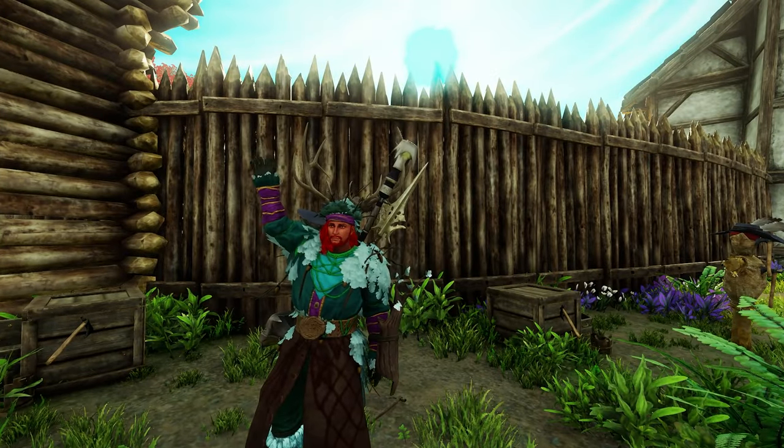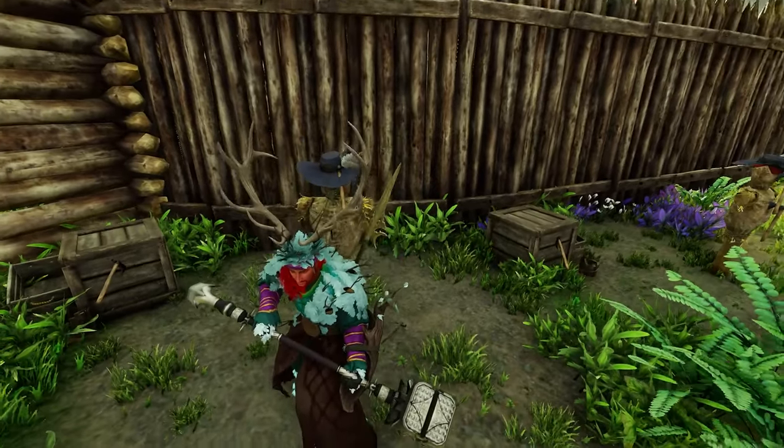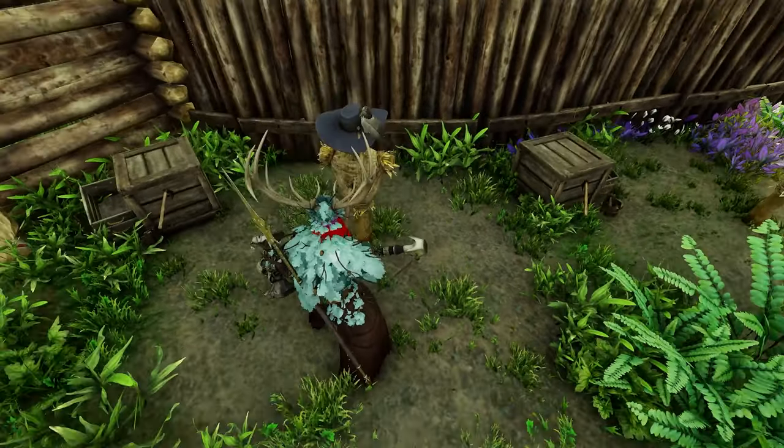I'll show you what it's all about. We're at Valor Hold and the dummies are pointing inside — their backs are to us, which allows us to have 100% crit rate from behind, which makes our damage numbers consistent.